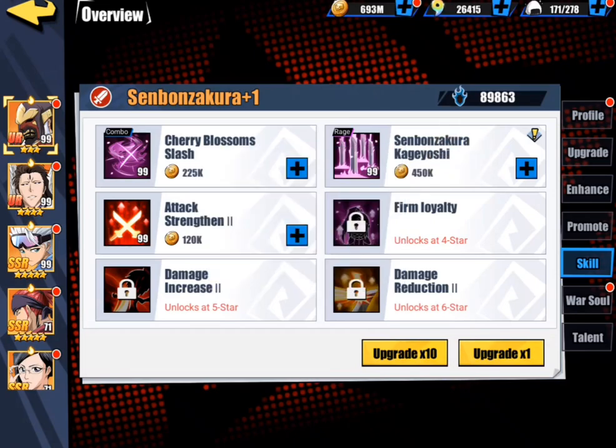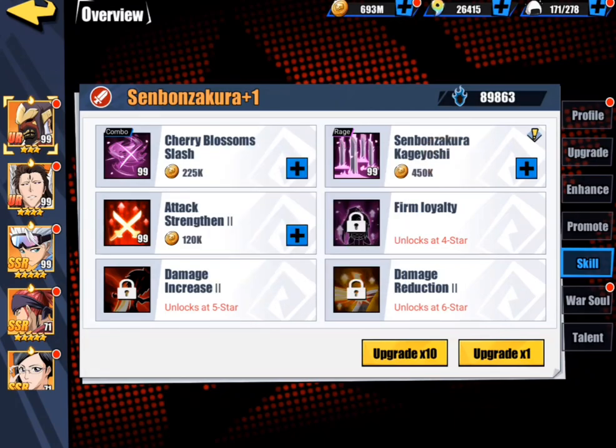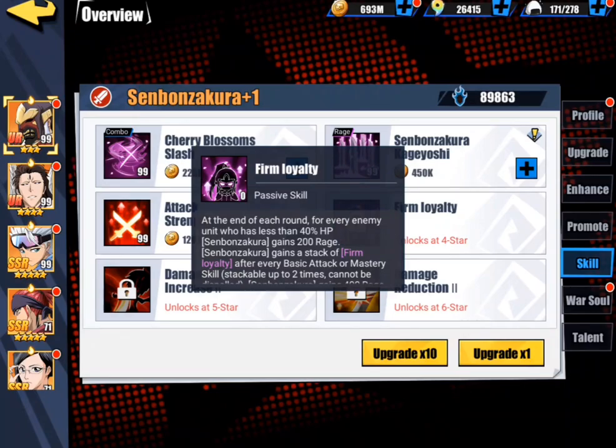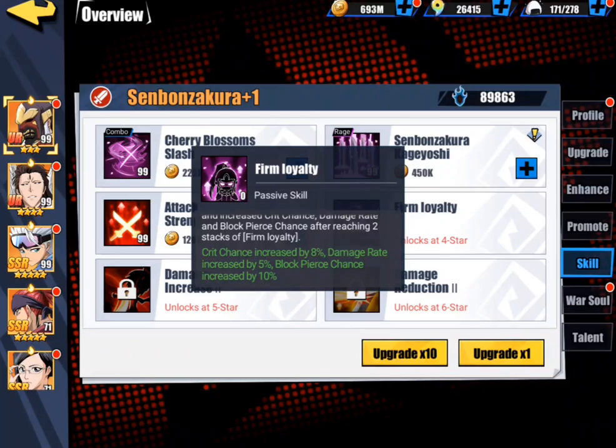Unfortunately, even with his rage skill, that damage isn't there. If you go watch my other video on Senbonzakura, you will hear me say it looks good on paper, but we just need to wait and see how his kit turns out, how his damage feels. And unfortunately, I was exactly right — I nailed it. He just doesn't do damage. He requires a lot of pieces around him, he requires crit, and unfortunately he's just lacking too much.